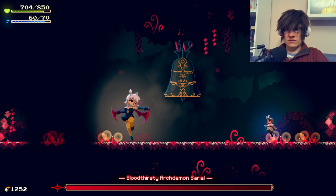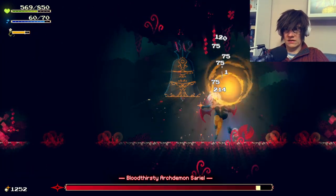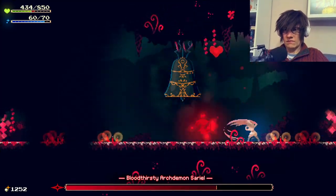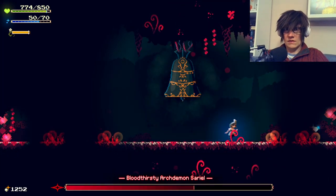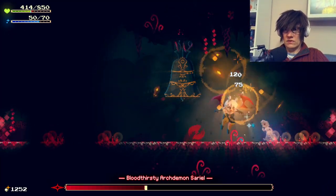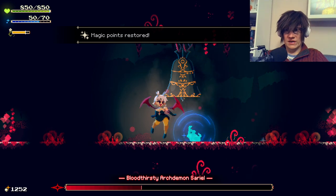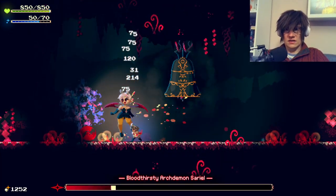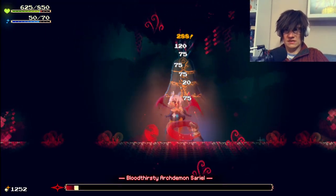Oh, not this side. Oh, that hurt. She's quite weak, I think. Ouch — no way, that wasn't weak. This side has a shield, right? This helps a lot. I didn't expect that I was going to encounter a boss.